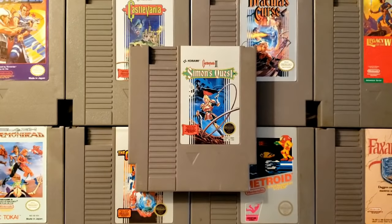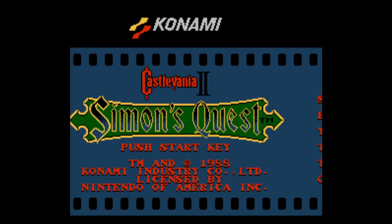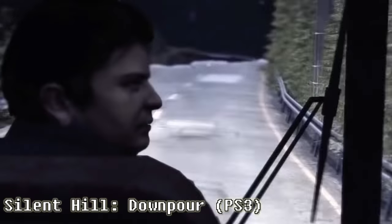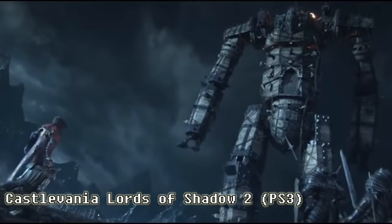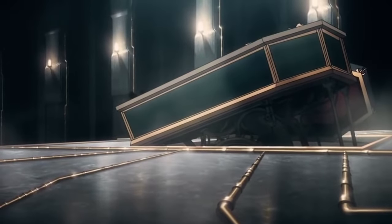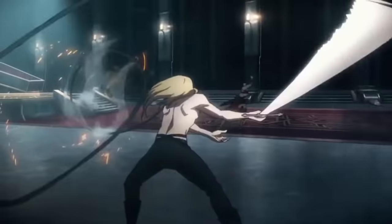Castlevania II Simon's Quest is one of the most influential NES games ever made. Castlevania may be Konami's most popular franchise, and Konami is a company with a catalog filled with hits, including Silent Hill, Metal Gear, and even Yu-Gi-Oh! With games spanning across almost every console generation, comic books, and even a successful animated TV series, Castlevania is less of a game series and more of an institution.